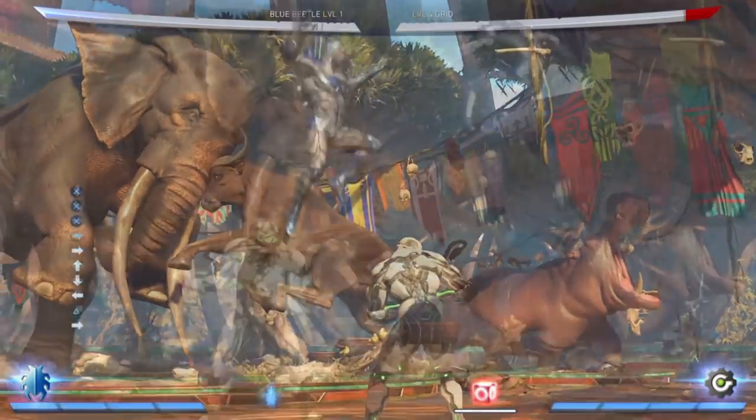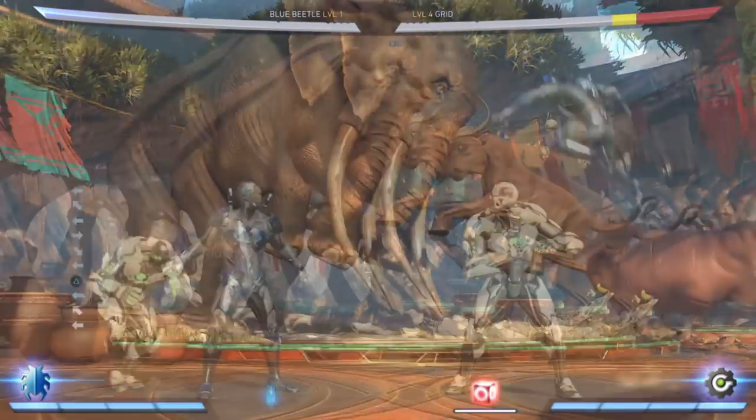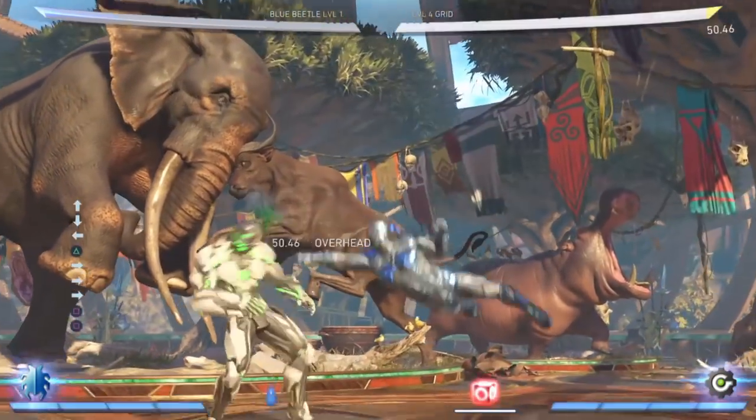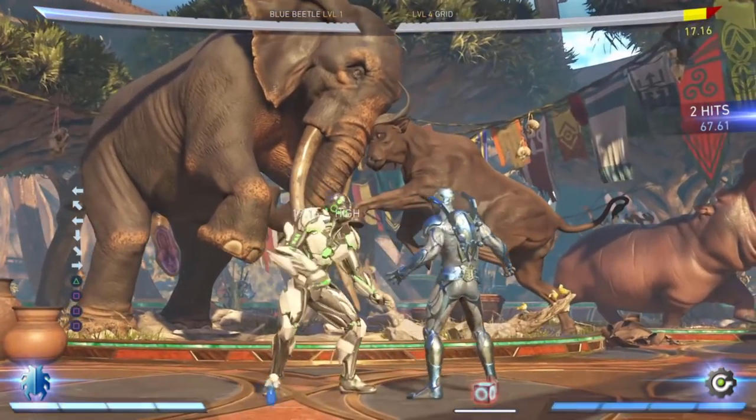Always use the flying scarab against your opponents. If you want to use it to zone, you can jump back and use your projectiles, which are really good. You can also use this to trick your opponent with some crossups that are overheads or fake crossups by just doing a neutral jump attack, or use it to extend combos.